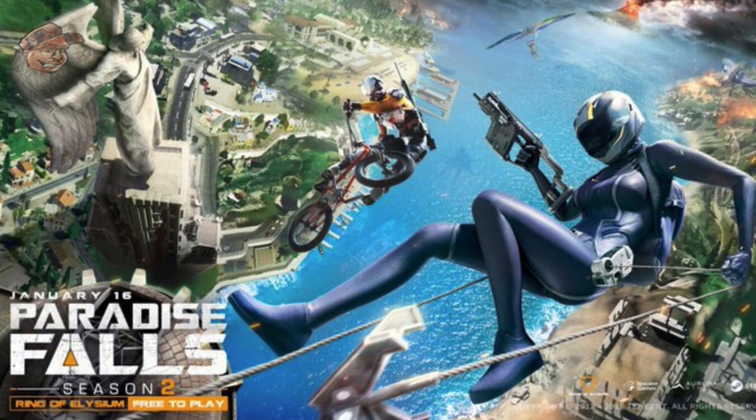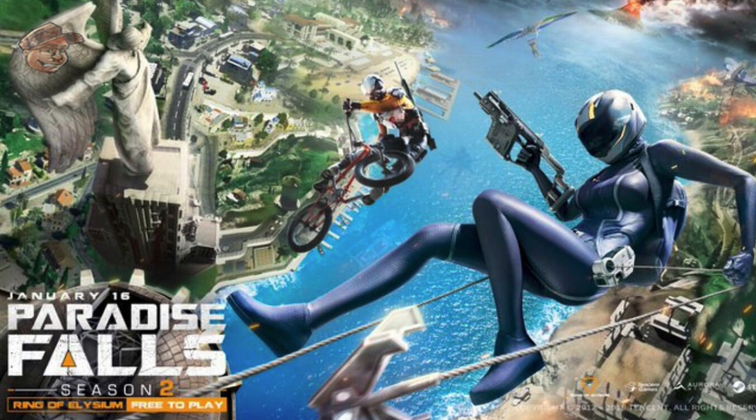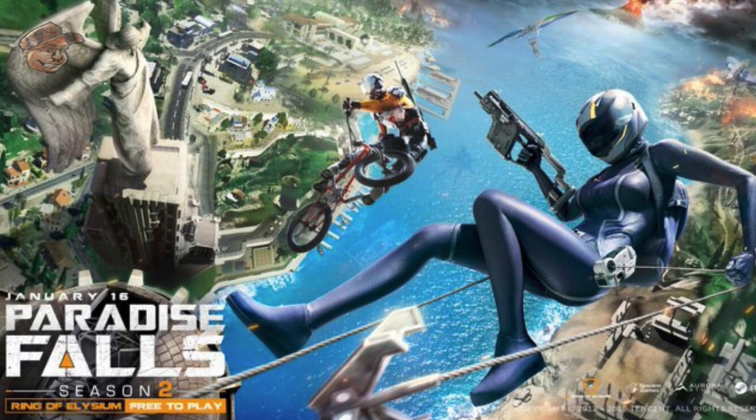The first photo we're going to look at is the one with the grappling hook and BMX bike above the map. The grappling hook will have two grappling hooks, one on each side, for super fast grappling usage. We can also see that while using the grappling hook you will be able to use SMGs, and you can throw out your second grappling hook before completing the first grapple for quick use.